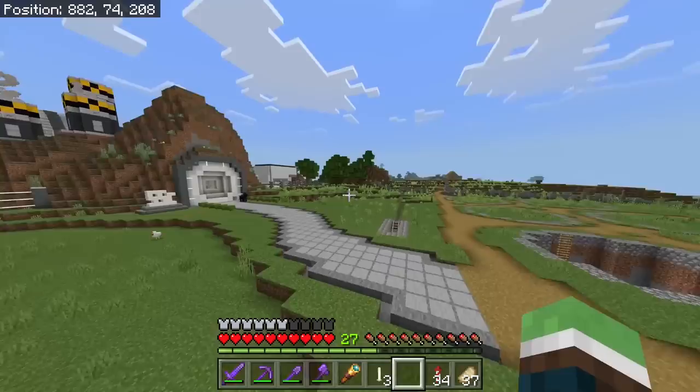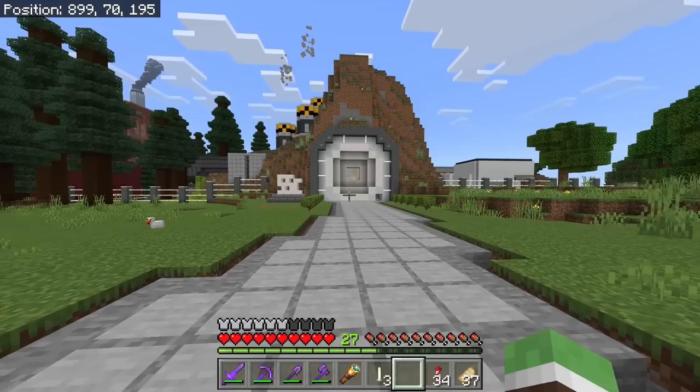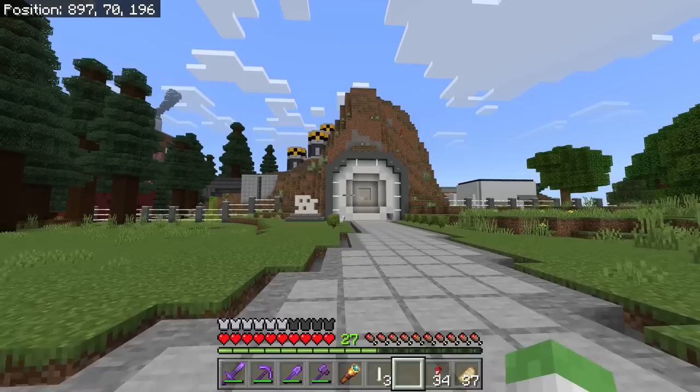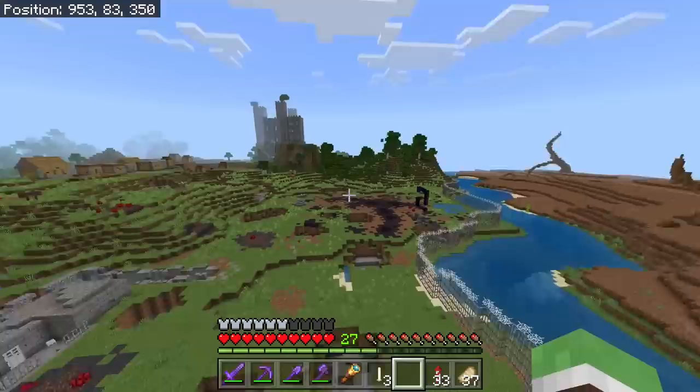Going back out to the front — oh look at that, it's looking more official. I also want to try something else in the front: I want to run some pipes around this part of the hill, not a lot, maybe a few coming out and going back in, just to make it look mechanical.